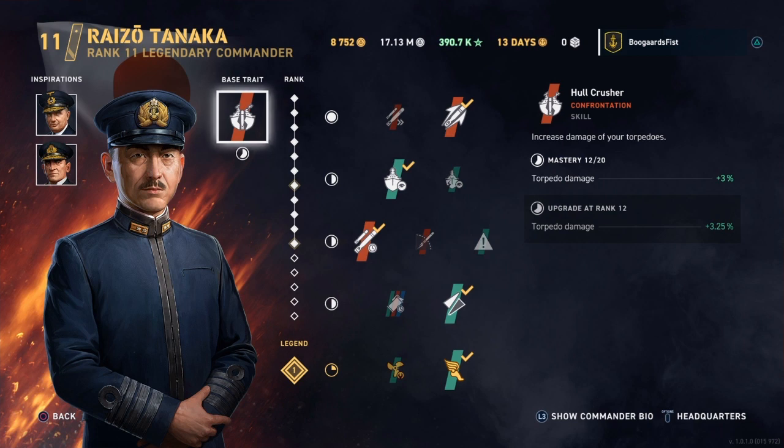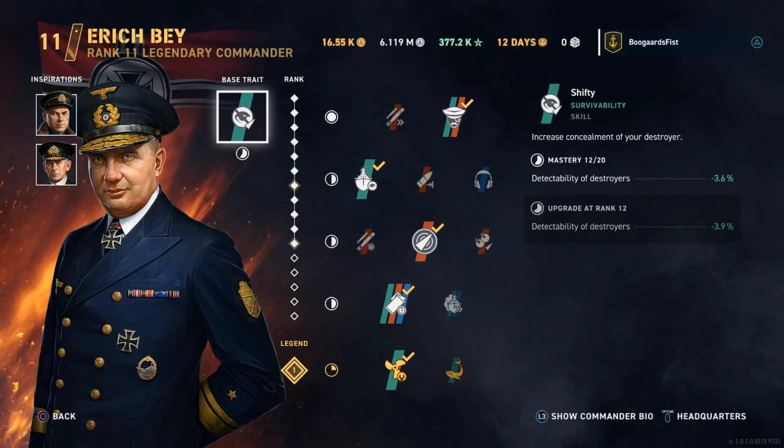Starting with the two inspirations I currently use and recommend: Bay has a minus 0.3% to detectability per level, so the further up you rank him, the stronger it gets. We're talking about the lowest base detectability currently available, and because this is a percentage decrease, it doesn't affect these ships as much as it would a high-detectability destroyer. But because our build is built around strong concealment, we want to maintain that advantage and not allow other destroyer builds to out-spot us. Bay has the strongest influence on your destroyer's concealment.